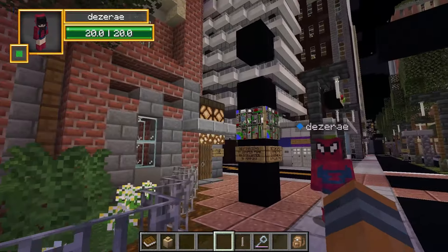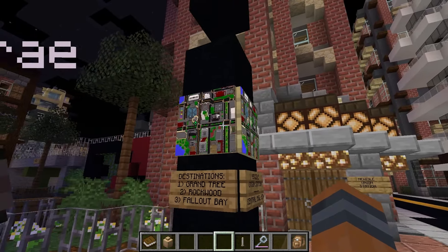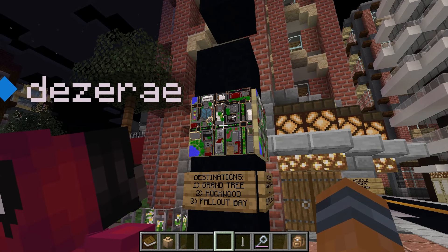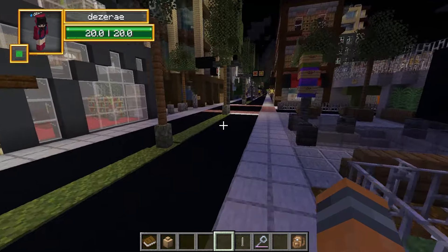Grand Tree, Rockwood, Fallout Bay, New Isle, Union Station, Central — it looks so good. The mapping on Java looks so much better. On Bedrock they don't have shading with the blocks where it has depth that you can tell it has depth.